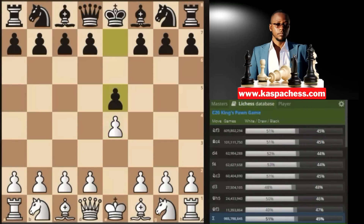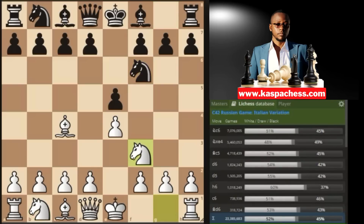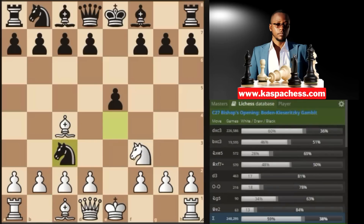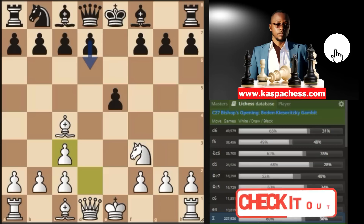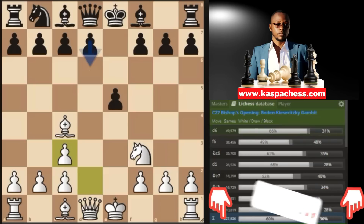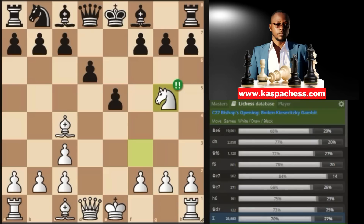Trap number four in the Reverse Stafford Gambit. You start with e4, black plays e5, you go bishop c4 — the Bishop's Opening — and black plays knight f6, the top played move. Instead of defending your pawn with knight c3 or pawn to d3, you ignore it by going knight to f3, giving up that pawn. If they take, you go knight c3. The top played move is knight takes c3, which gives you a position like the Stafford Gambit with white pieces. The top played move from there is pawn to d6, which is a mistake.